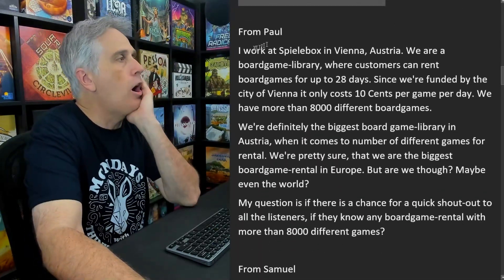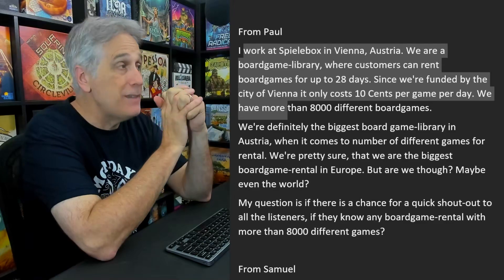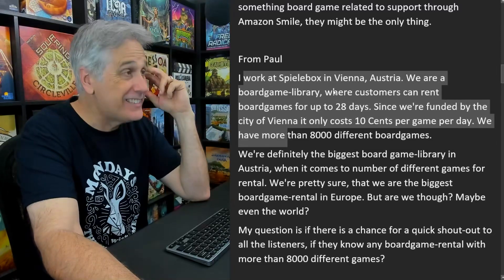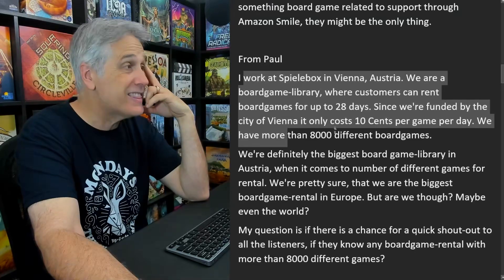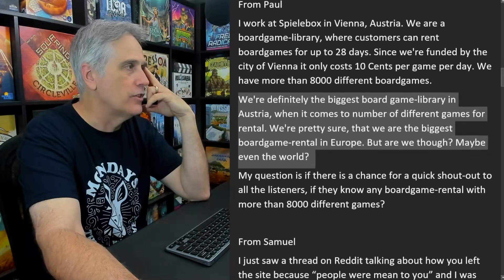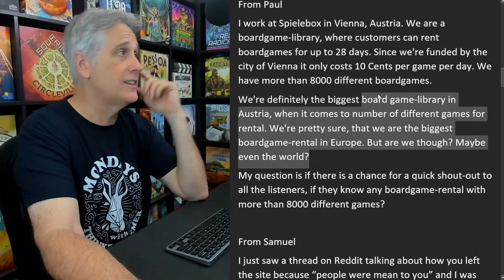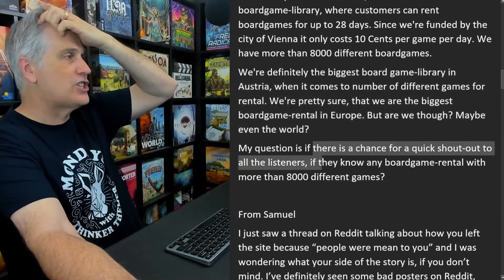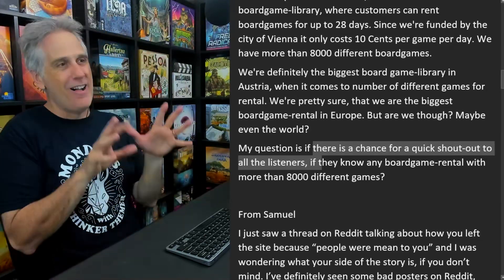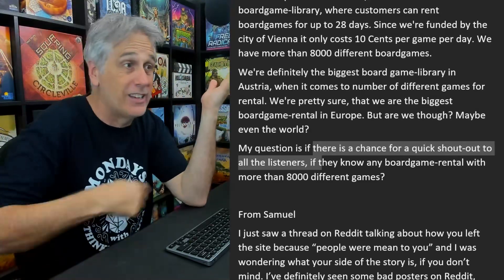Paul works at Spielbox in Vienna, Austria — a board game library where customers can rent board games for up to 28 days. Since it's funded by the city of Vienna, it only costs 10 cents a day to play. They have over 8,000 different board games, making them definitely the biggest board game library in Austria by number of different games, and pretty sure they're the biggest board game rental in Europe — maybe even the world.